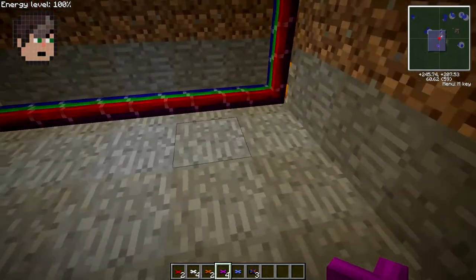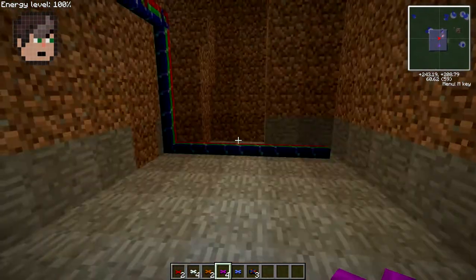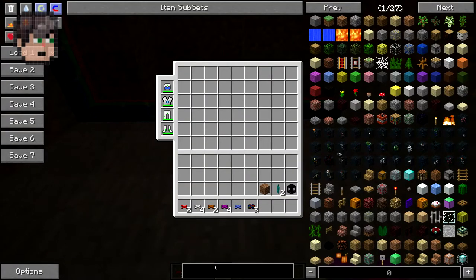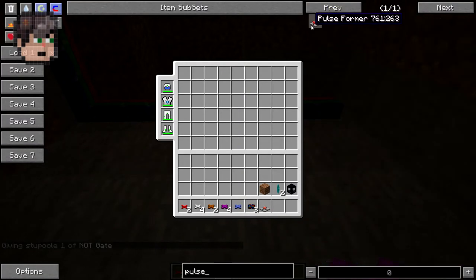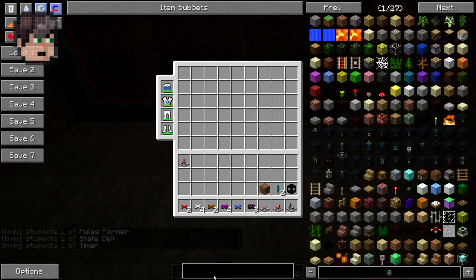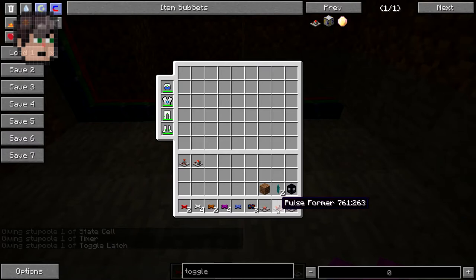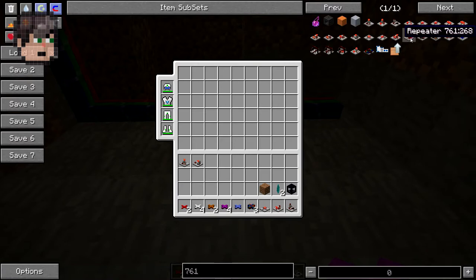Basically, when a button hits you want to trigger something. The gates you're going to need are: a NOT gate, a pulse former, a state cell, a timer, a toggle latch — two toggle latches. And I think there's one more but I'm not sure. You're also going to need a repeater, so just grab that as well.